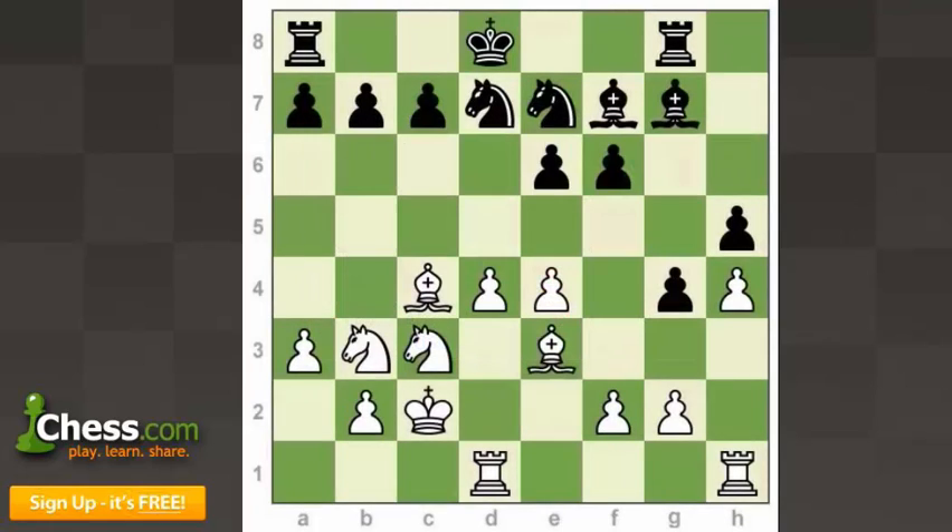White has a really clear advantage here. They've got a super nice center, all their pieces are in the center and looking good, their rooks are connected, and the king is perfectly safe on C2. Black's pieces are all really passive, their rooks are disconnected, and their king is stuck on D8. What you should be looking for at this point is some kind of breakthrough — you want to convert your advantage into something more.